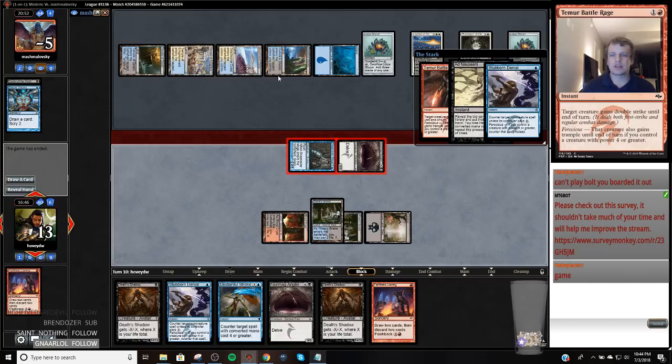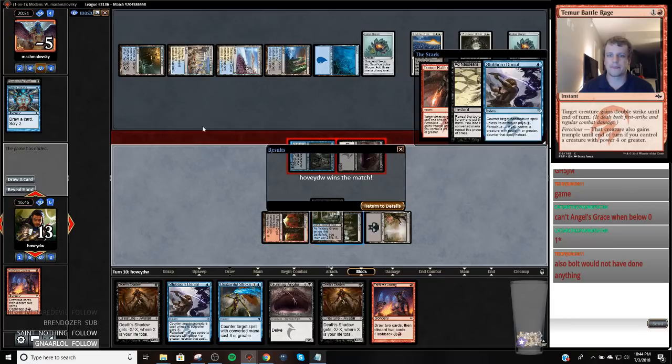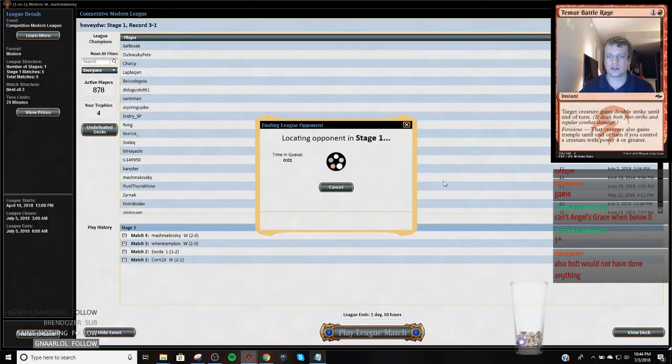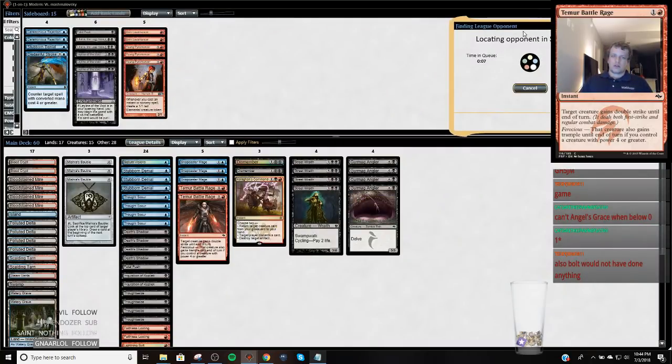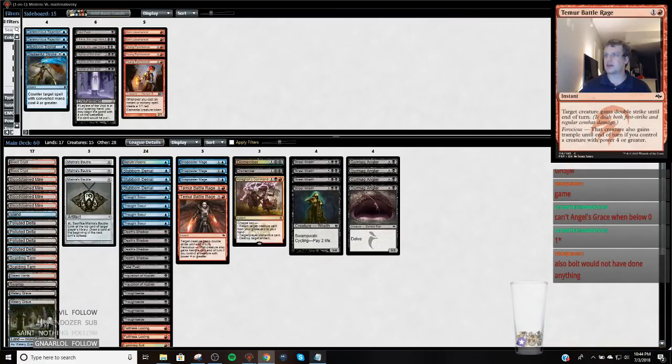Okay, that was a pretty poor draw from myself and from my opponent, which is a little unfortunate. But look at this — we're playing for the 4-1. This will be my second 4-1 in a row. Oh you can't Angel's Grace — you're below zero. Yeah, that makes sense — I'm a bit tired so I'm missing a couple things. It was a little late but I just wanted to get a stream in because it was going to be a little tough to get one in this week.